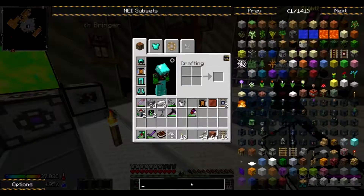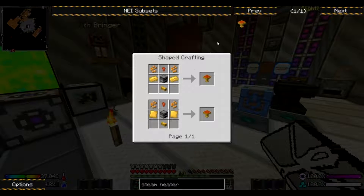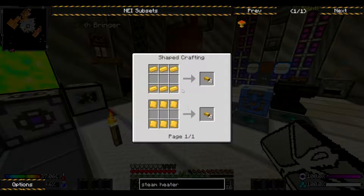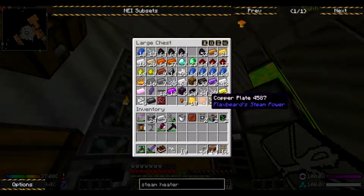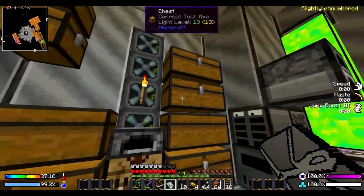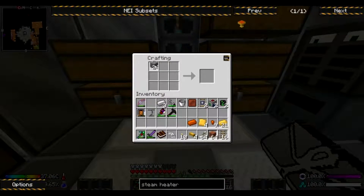We can make steam heaters. We need grass plates, let's make some pipes. And we need copper nuggets, which I think I have. Yeah, there we go. I need four, so I need to grab another one. We have some cobblestone on us.